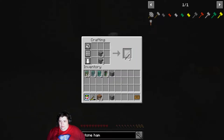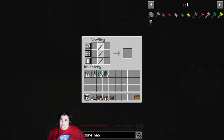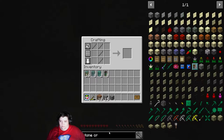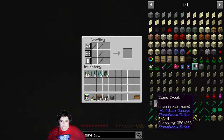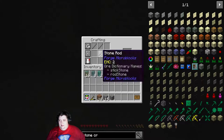I need one, two, three, four of these. That's not how you make a stone crook. So how do you make a stone crook? A stone crook — of course, of course that's how you make it.